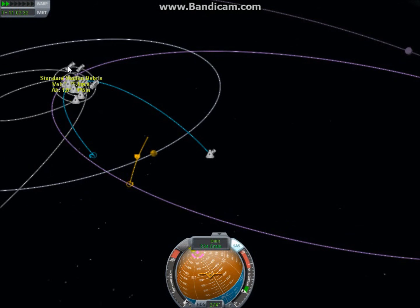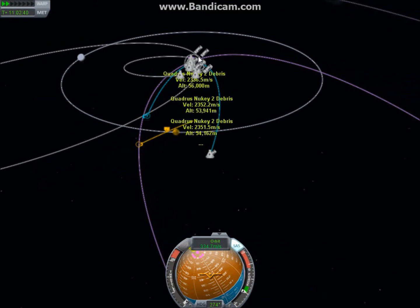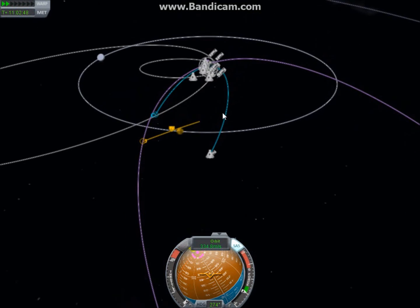Kerbin has a velocity of its own, though I can't show you because of all this debris and junk. So when I'm in the sphere of influence — because this game only simulates the gravity of one body at a time — when I'm in Kerbin's sphere, this is the speed I'm going at and this is the path I'm taking.